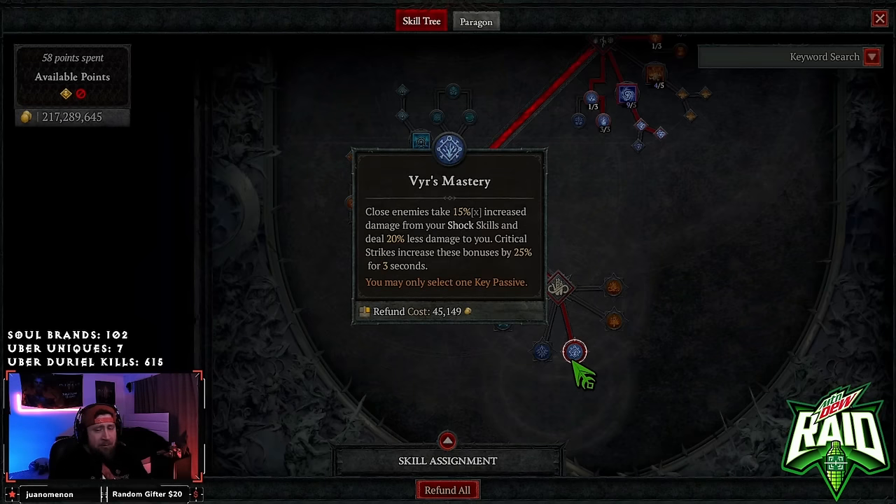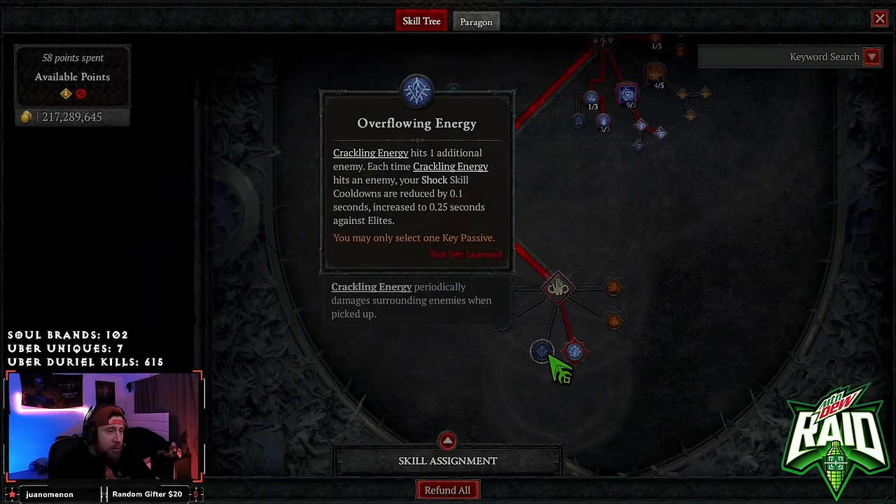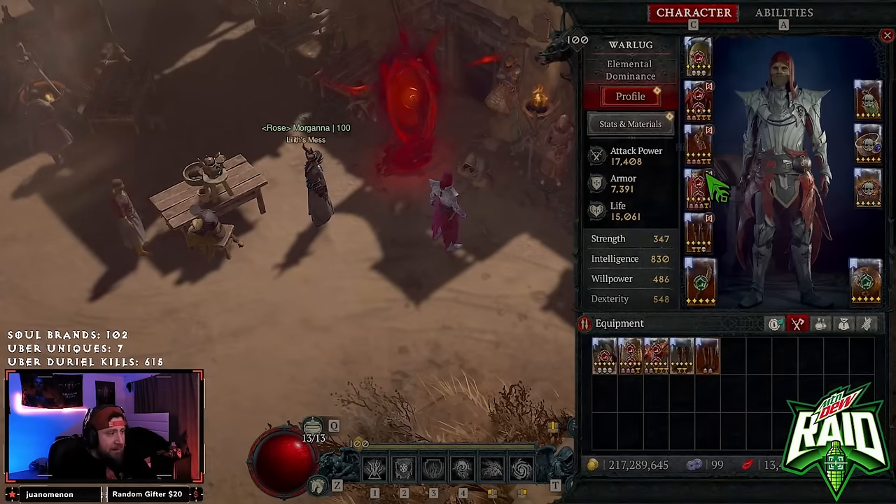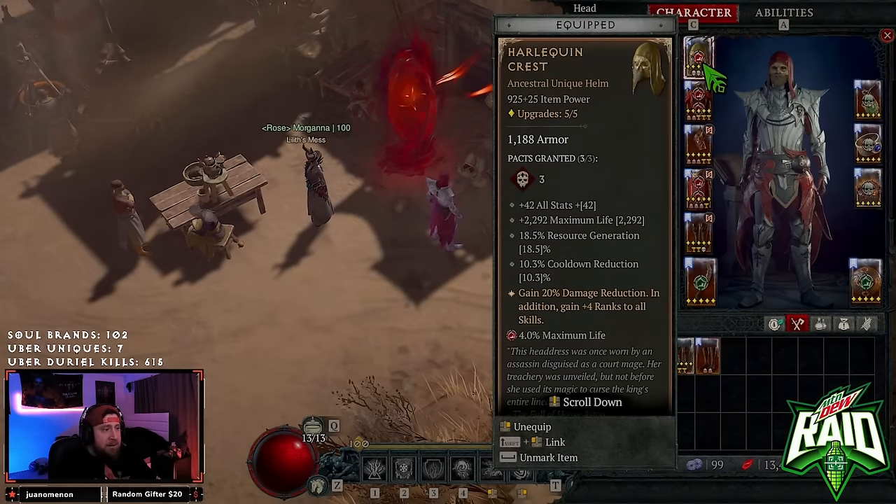You guys might need to let me know in the comments whether the damage reduction portion of Veer's Mastery is still working — I don't know if it's still bugged. If you feel it's bugged and not working as intended, just go with Overflowing Energy to reduce cooldowns, but you won't necessarily need that. I'd just stick with Veer's and be fine.